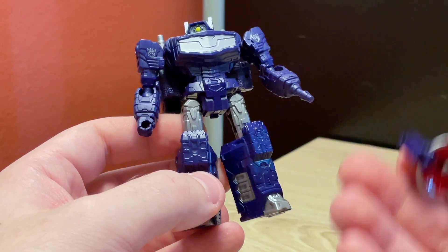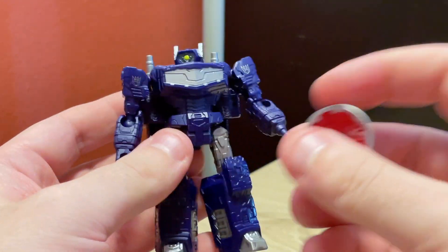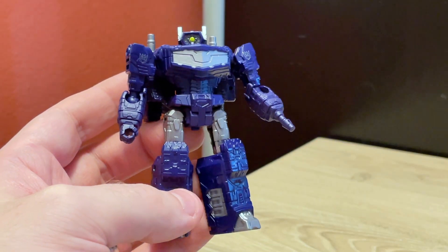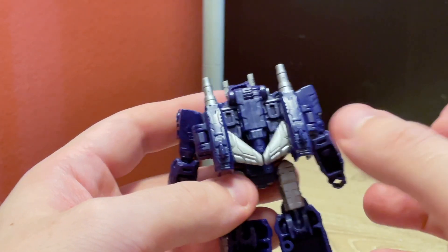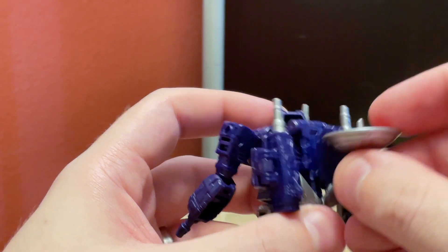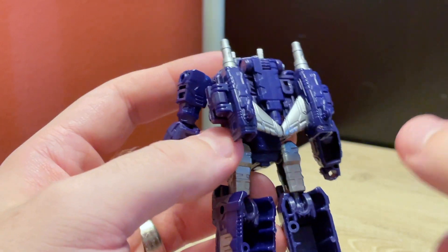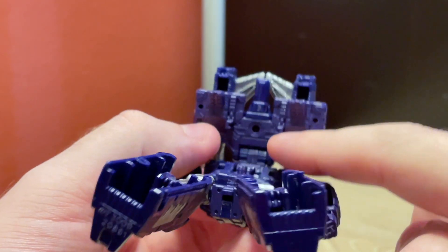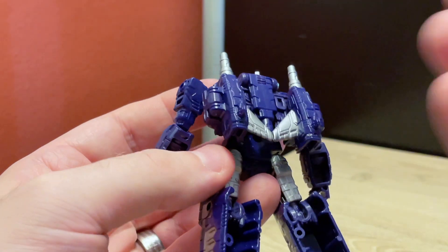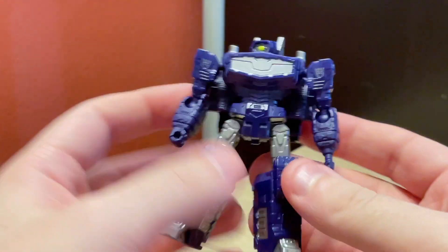The problem is this piece is kind of necessary for the alt mode because it needs this extra splash of color and shape. There's really no good place to put it. I wish you could just have the robot mode without it, but if you toss it aside the alt mode suffers. All they needed to do was have a little peg hole on the back so you could plug it in there to get it out of the way - that's all. And it's not there, and that bums me out.